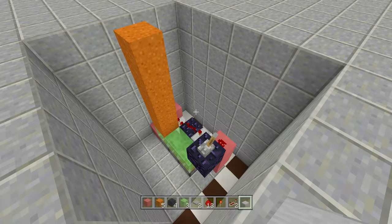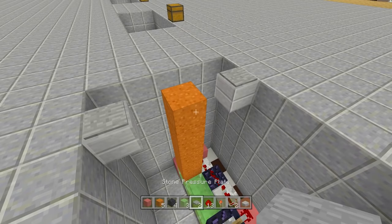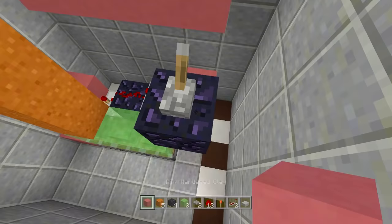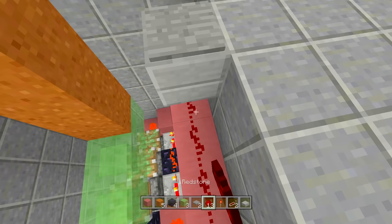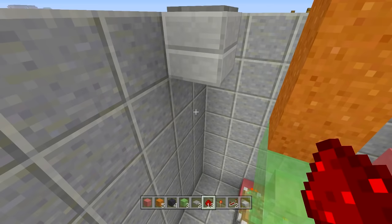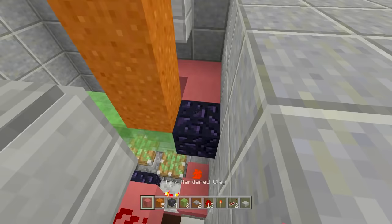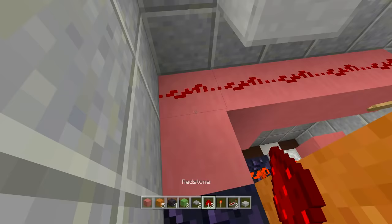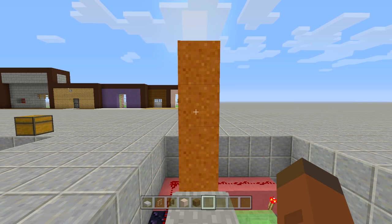Now it's time to hook up our pressure plates. One block away from our sand, place a block on each side, then place your pressure plates on top of both. Under the one on this side, place a block and bring it all the way over to the redstone. Place your redstone torch off the side of it to activate your door, remove that lever, then place redstone going all the way down along these blocks. Now wrap your blocks around this side to connect the other pressure plate, bring your last immovable object next to the slime block, and wrap redstone all the way around to the other pressure plate. Now it opens on both sides.